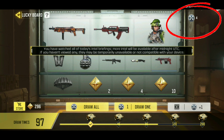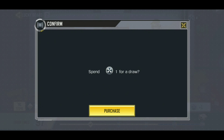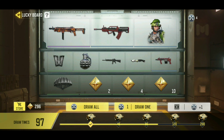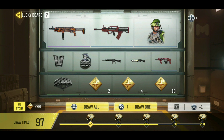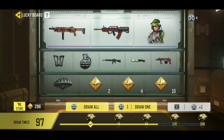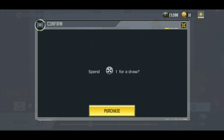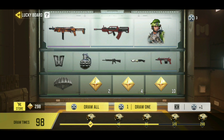When I try to watch another video it says 'You have watched all of today's intel briefings,' so I have until midnight if I want to do more. I'm just going to go ahead and do the draw now — you hit 'Purchase' and it'll land wherever.